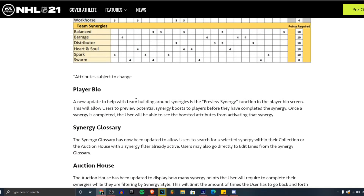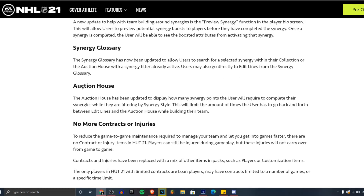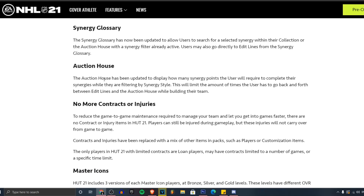A new update to help with team building around synergies is the preview synergy function in the player bio screen. This will allow users to preview potential synergy-boosted players before they've completed the synergy. Once the synergy is complete, the user will be able to see the boosted attributes. Thank god they finally added that. The synergy gloss — it's always been in the game but they've updated it to allow users to search for selective synergies. That's pretty cool.